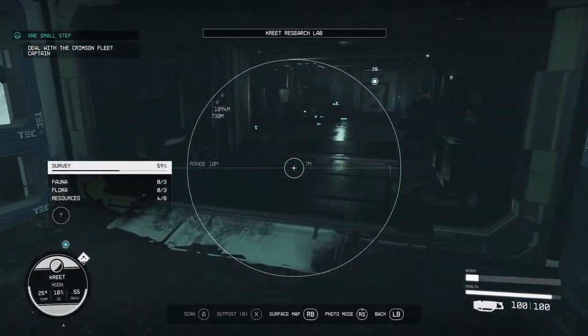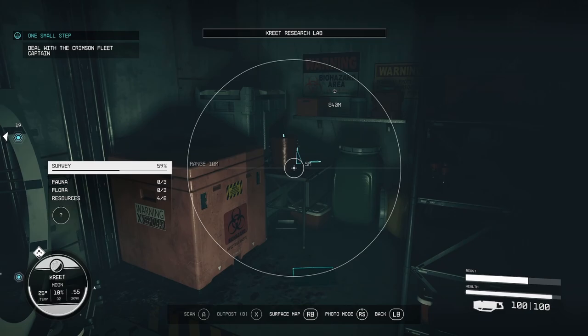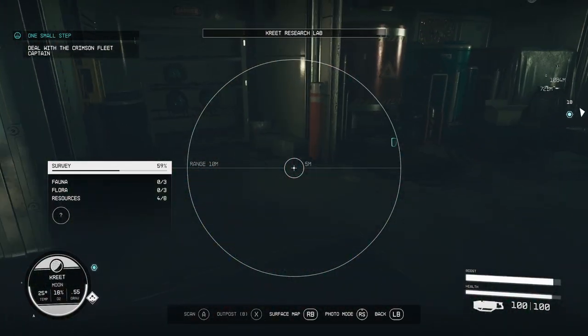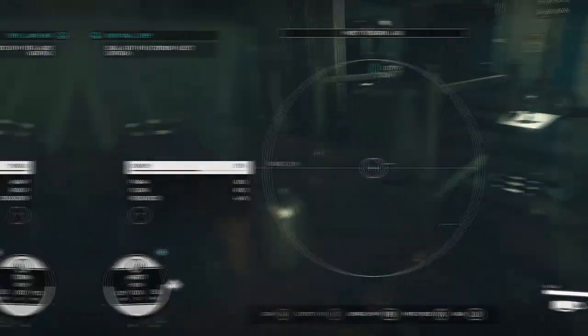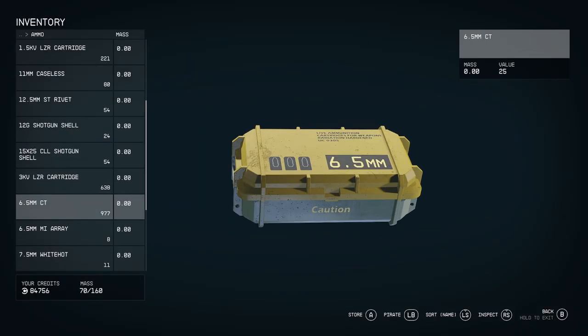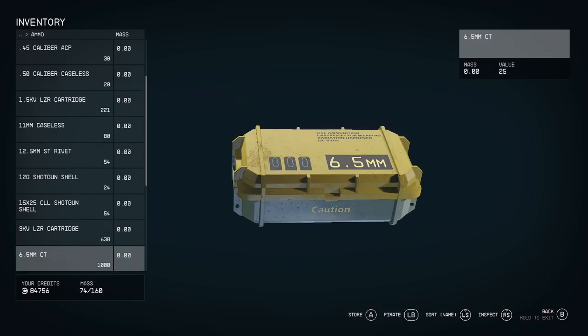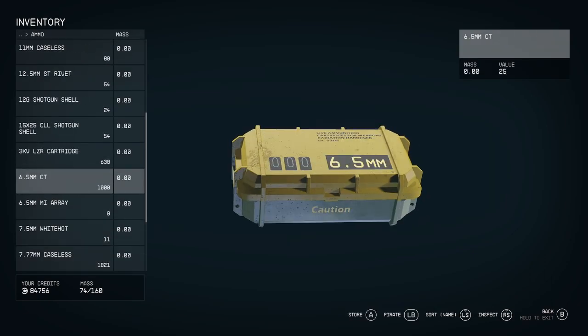Now that I've made it to the abandoned research facility, I wanted to show you that using your scanner is a good way to see if items are lootable around you. Weapons dropped by downed enemies still have ammo in them. If you pick them up, the ammo will go straight to your inventory. Then you can throw the empty weapon back down to reserve more space.